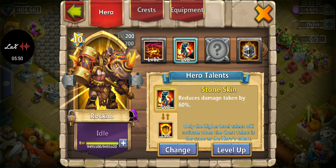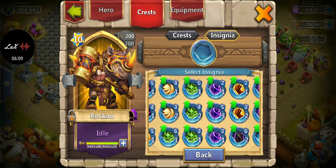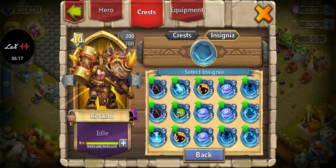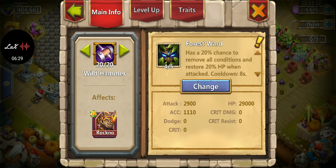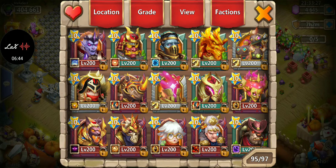For Rockno, I like him defensive — I want him to last longer. I went with Stone Skin, though I think Sacred Light is his best talent. For insignia I like either Life Drain or Regenerate. I went with Forest Ward on equipment for the remove conditions and restore HP. For traits I was going for dodge but ended up with attack and accuracy since I don't spend a lot of gems on traits.